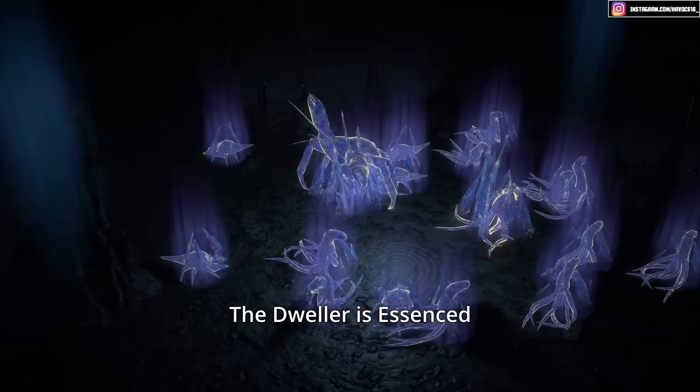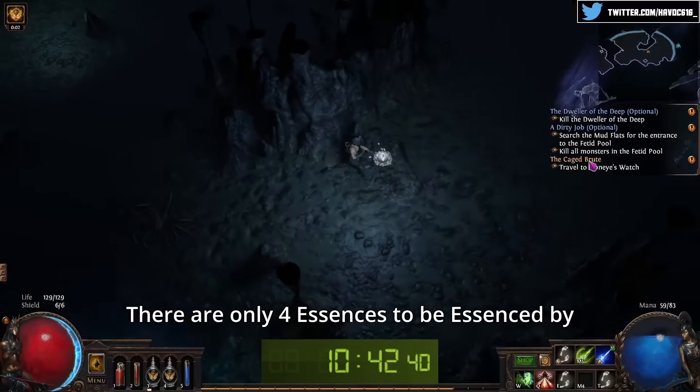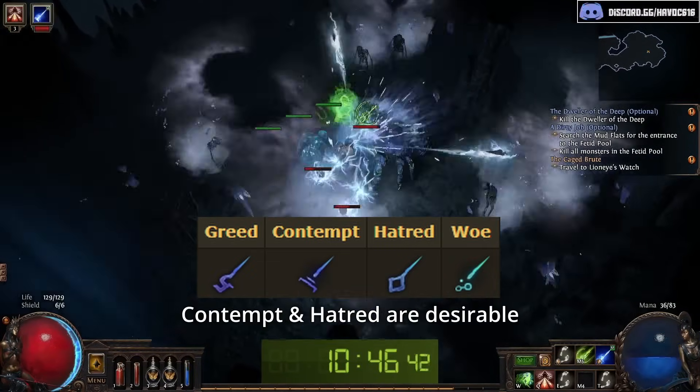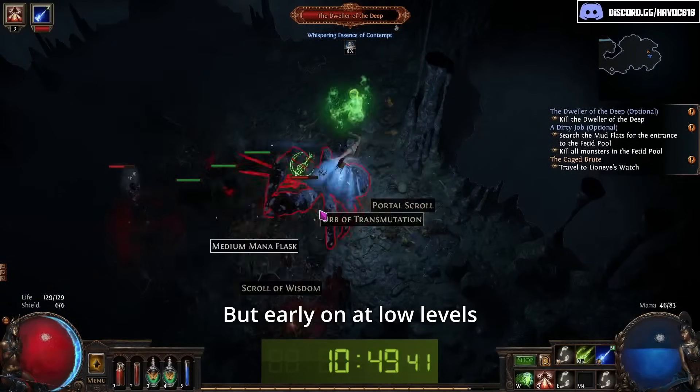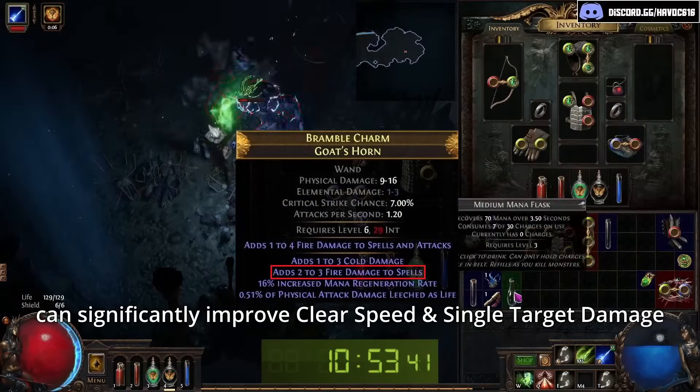Starting in the Flooded Depths, the Dweller is essenced, and since this is a level 6 zone, there are only 4 essences to be essenced by: Greed, Contempt, Hatred, and Woe. For attack-based builds, Contempt and Hatred are desirable; for casters, Woe. But early on at low levels, getting a single damage mod in either build can significantly improve clear speed and single target damage.